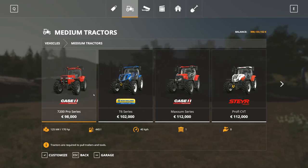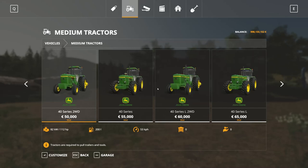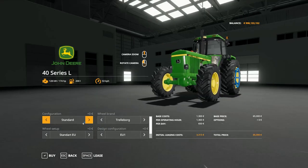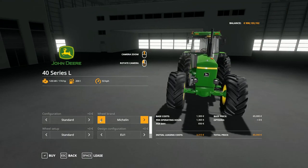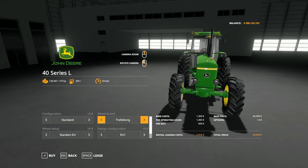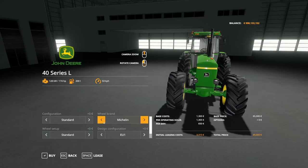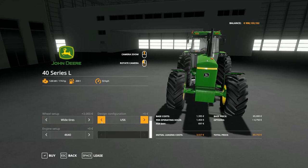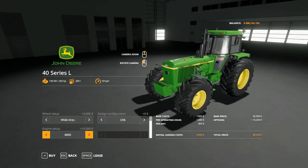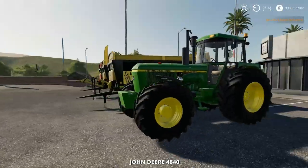I need a tractor to use this with, so I'm going to medium tractors. The old John Deere should be in here. We're going to take the 40 series, the 40 series L, with real brand Michelin tires, trailer boy wide tires, and a big front weight. The design configuration is the US one - it's going to be the 4840, the biggest one with 203 horses under the bonnet.